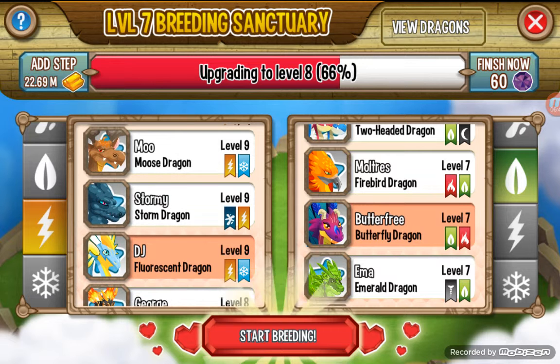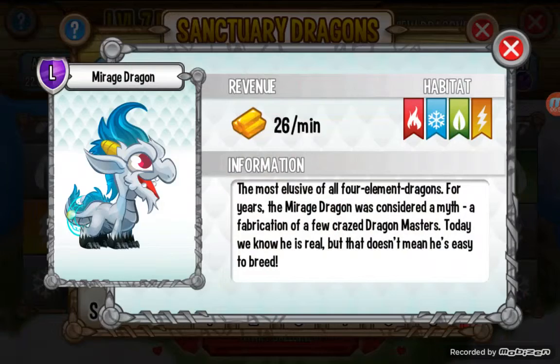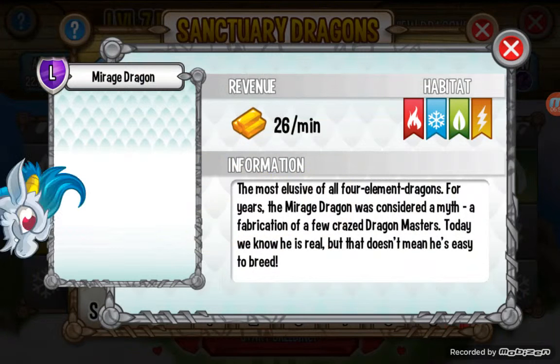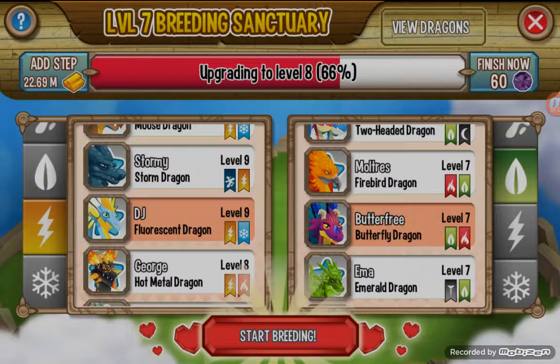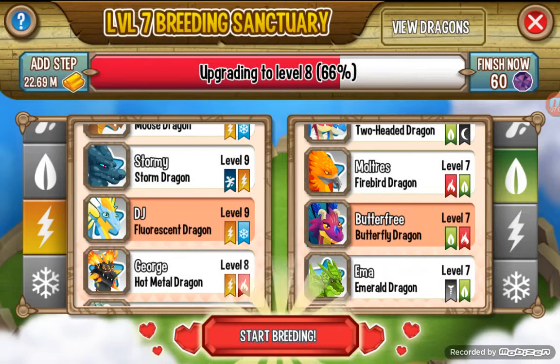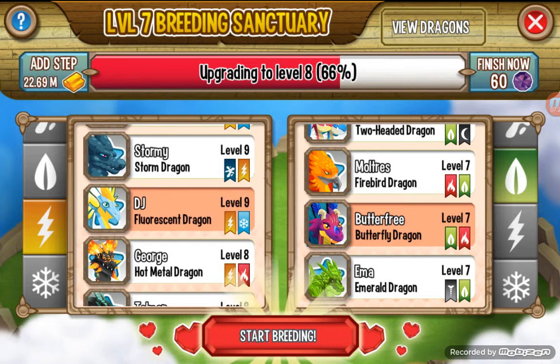You can also try Moose Dragon and Butterfly. The actual direct combination is Qualified Dragon and Gummy Dragon, but I tried those combinations first and they all failed. Finally I used Fluorescent Dragon and Butterfly Dragon and it worked on the first try. You can also try Butterfly and Moose, Butterfly and Fluorescent, or the direct combination.